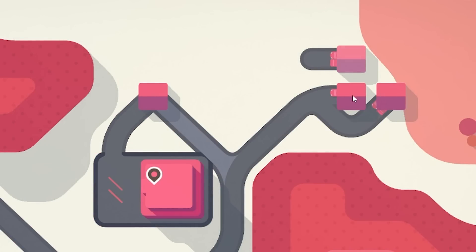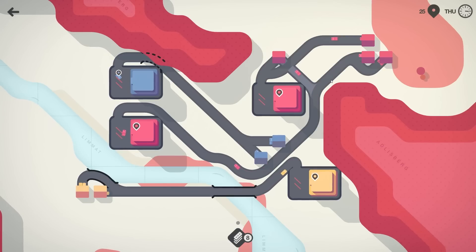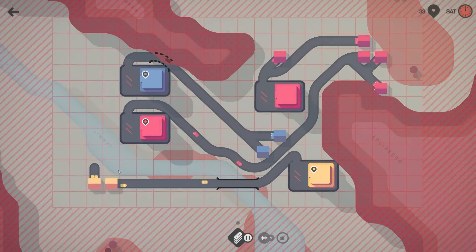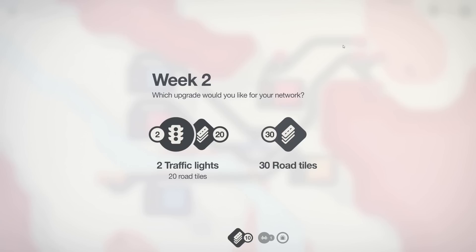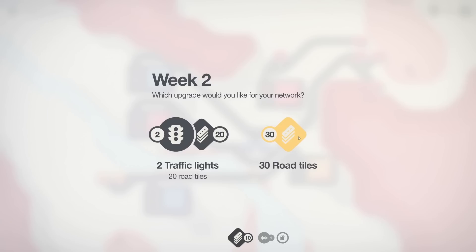We're going to ruin this guy's lovely garden — he now looks onto this guy's driveway. But this one we're going to bring over here. So now the reds, even though they're both the same colour, they are now segregated. The level has expanded so I'm going to reclaim a bridge. It's the end of week two — traffic lights can be used positively, but I'm not smart enough, so I'm just going to go road tiles. 30 road tiles is way better than 20 road tiles and two traffic lights.